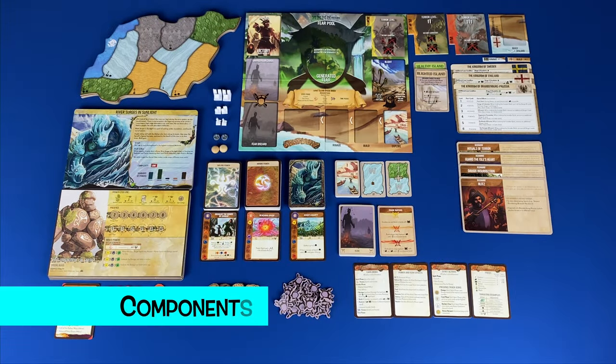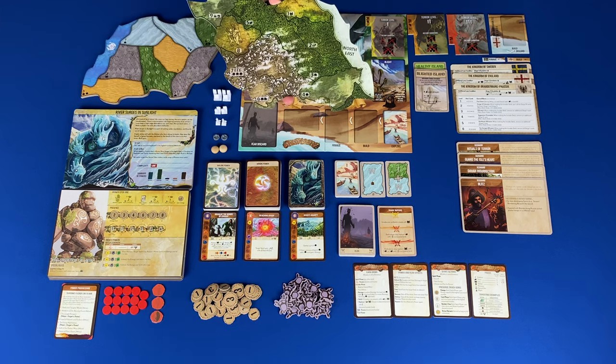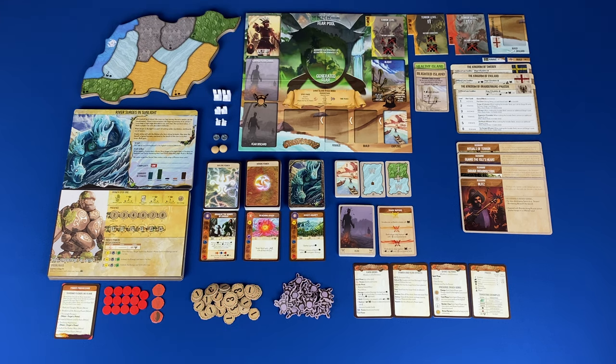Now let's take a look at the components. You have island boards. These are double-sided with the reverse side being the thematic map. On the island boards, the oceans are the edges. On the island boards you have different regions: ocean, jungle, sands, wetlands, and mountains. In the corners of each one of these regions you have a number and the starting population.